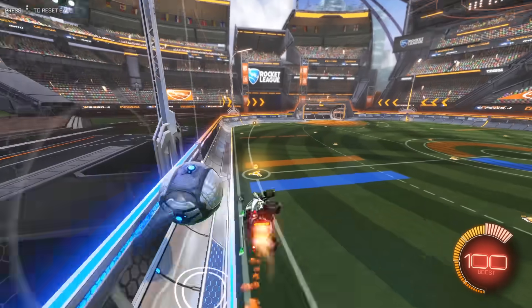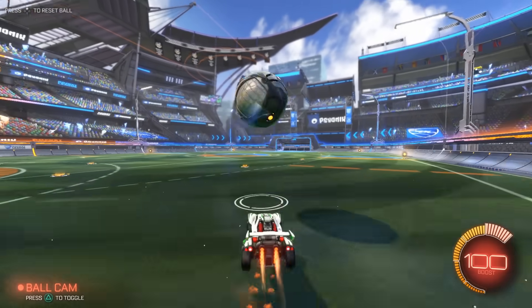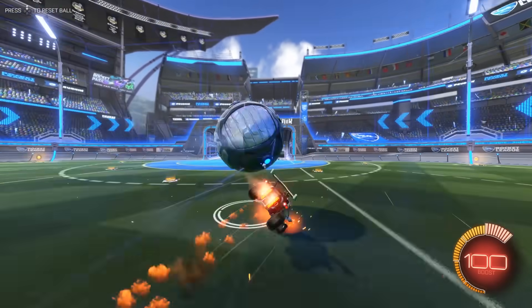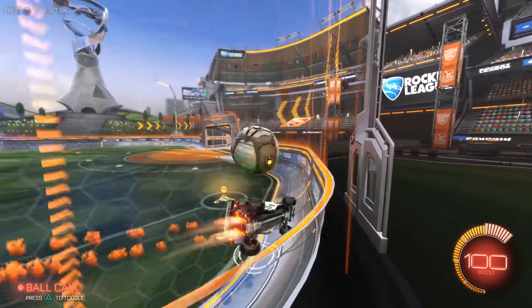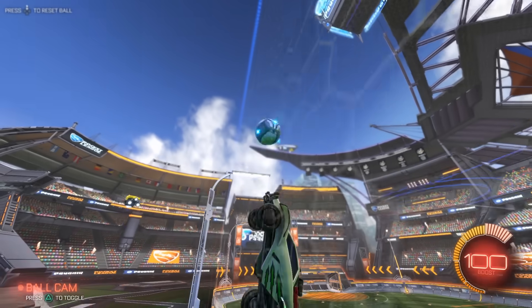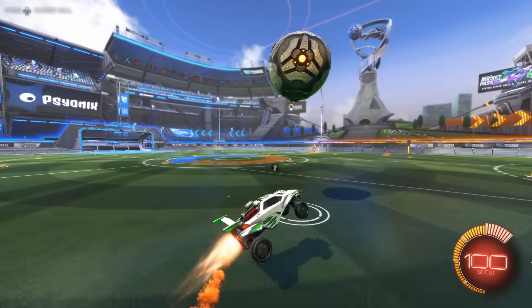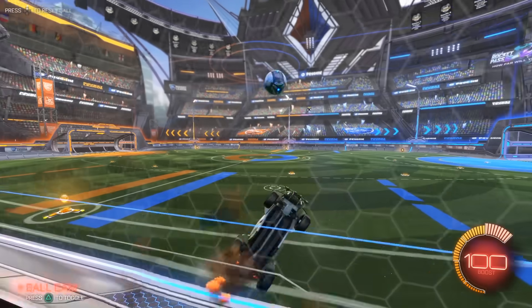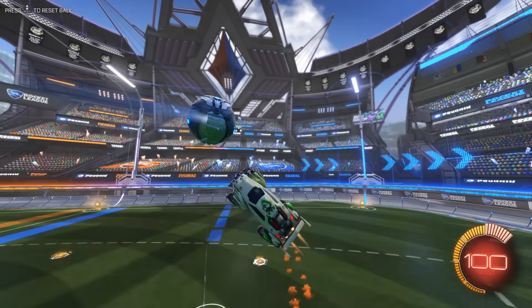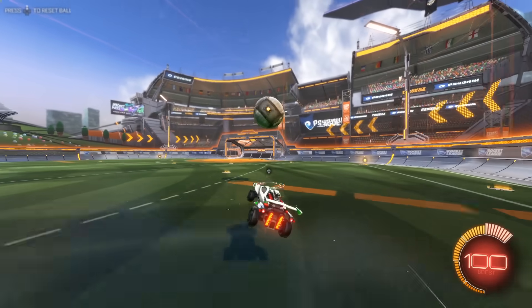You can experiment with holding powerslide to keep your momentum going a certain way. Use wave dashes, half flips, aerials to meet the ball faster as it rolls up on the wall — anything you can think of that will move it around faster. You want to go so fast that you'll be forcing yourself to miss. That's how you know you're getting better. Doing this for half an hour every time you open up the game will tremendously improve your skills from your game speed to overall mechanics.